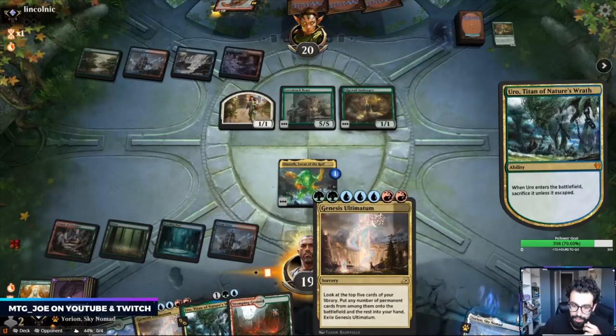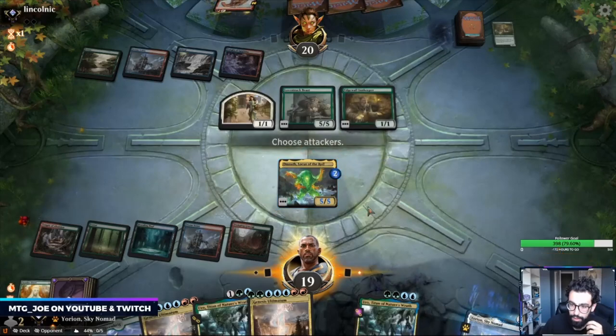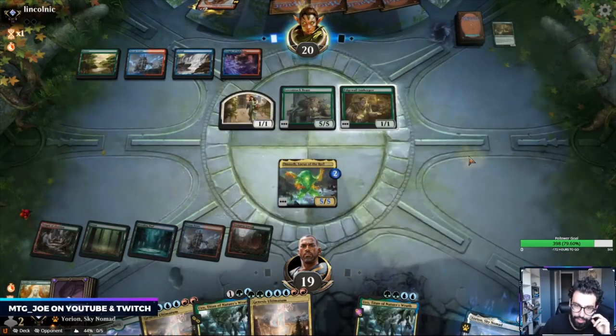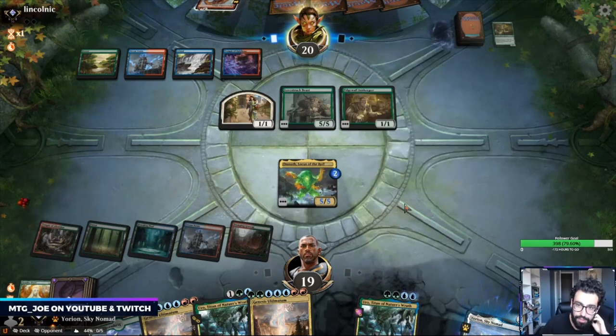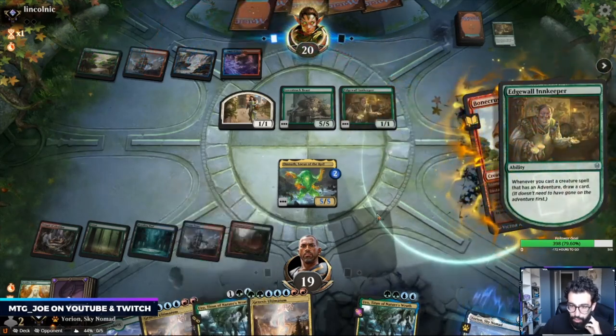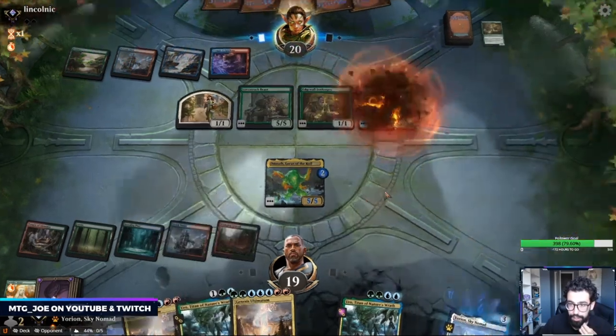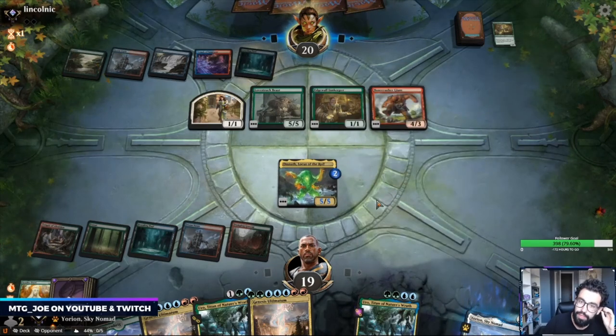The nice thing is I can make Omnath bigger now. I could trade with the Lovestruck Beast — I'll probably keep this back because next land makes this bigger than the Lovestruck Beast. Next turn will be Uro, gain some more life, see if they attack in here. Bouncing this isn't the best value for them either.